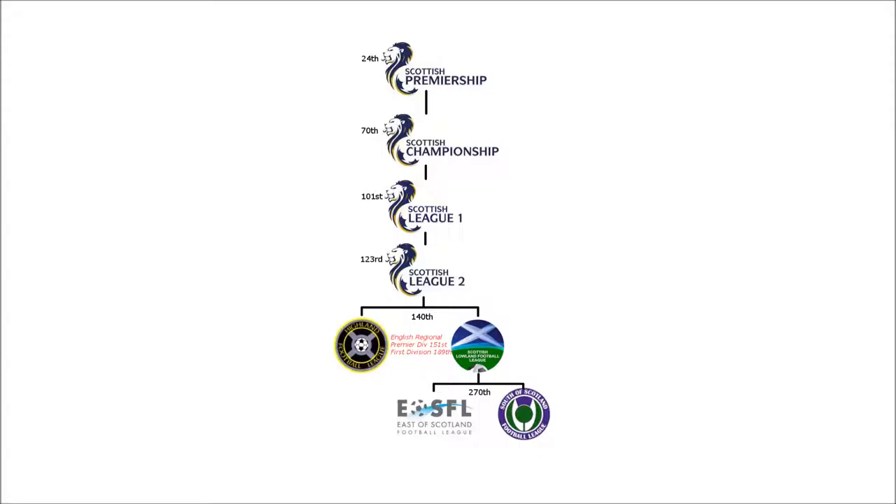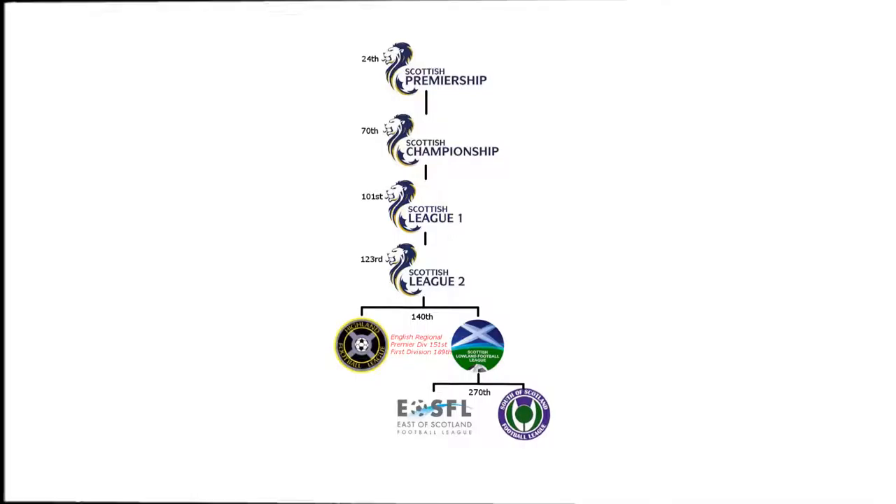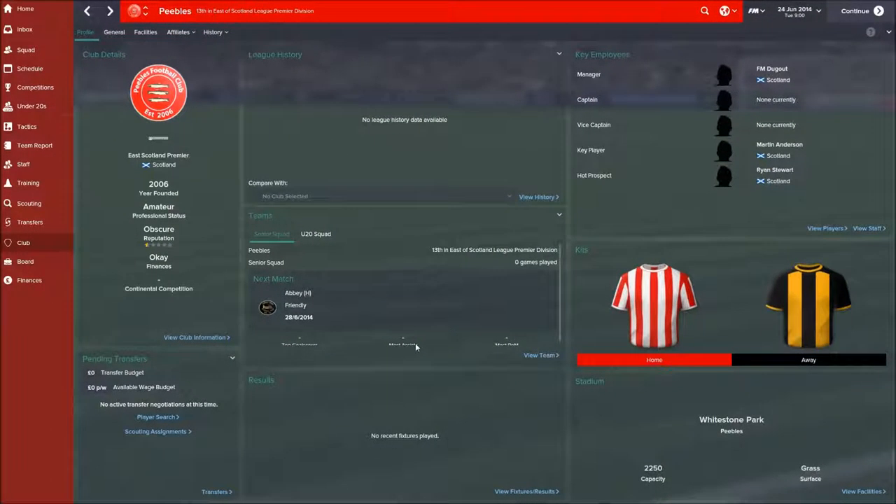Without further ado, let's jump into the team and see what we've got. Here we are — Peoples FC, a relatively new club founded in 2006. I think the previous club had problems financially. Obscure reputation, so I have one star. And we're amateur — this is one of the things I've never actually played as an amateur team in Football Manager before. You'll see the effects of that when we get to the squad screen.